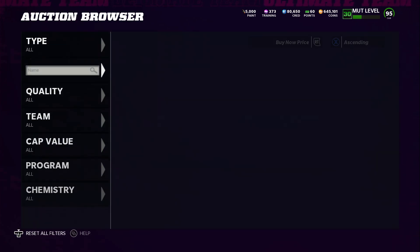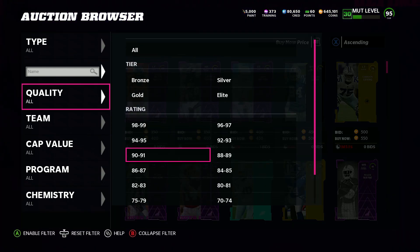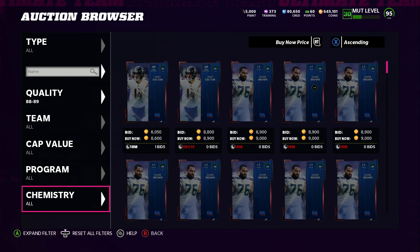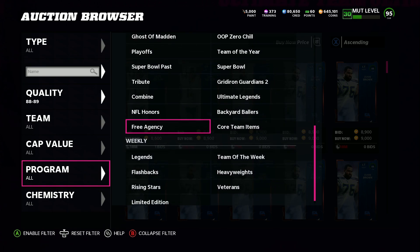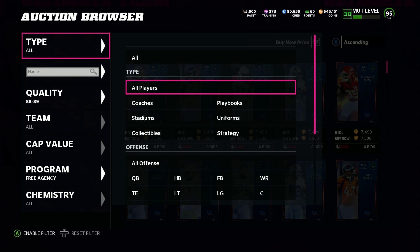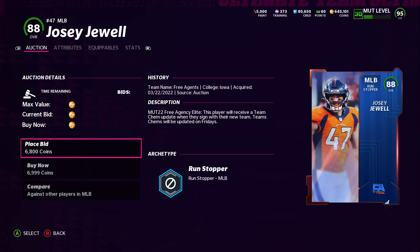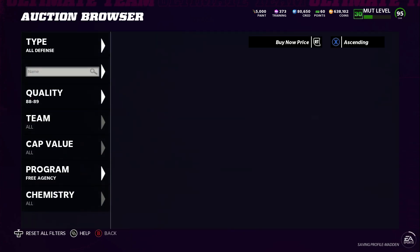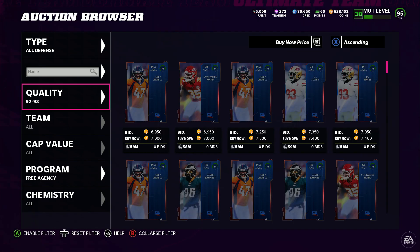I've already made about 200k on this method. First thing you want to do is go to 88 to 89 overall and you want to buy a free agent player. This is because the training you get back isn't quite enough to do anything with, so you're gonna spend an extra 7,000 coins. This isn't a big deal - just go ahead and do this. You can do any 88 overall but I think it's easier to just do a free agent, so that's 7,000 right there.